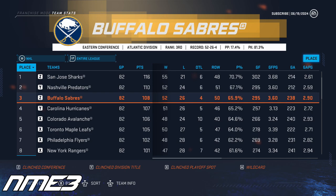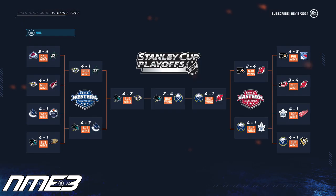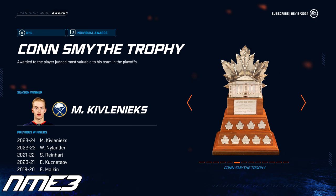The Buffalo Sabres have a great regular season as they finish 3rd in the league, and in the playoffs go on to reclaim Lord Stanley. En route to their 2nd Stanley Cup in 3 years, the Sabres knocked off the Penguins, Leafs, Devils, and Sharks, and Matisse Kivlenics takes home the Conn Smythe trophy.